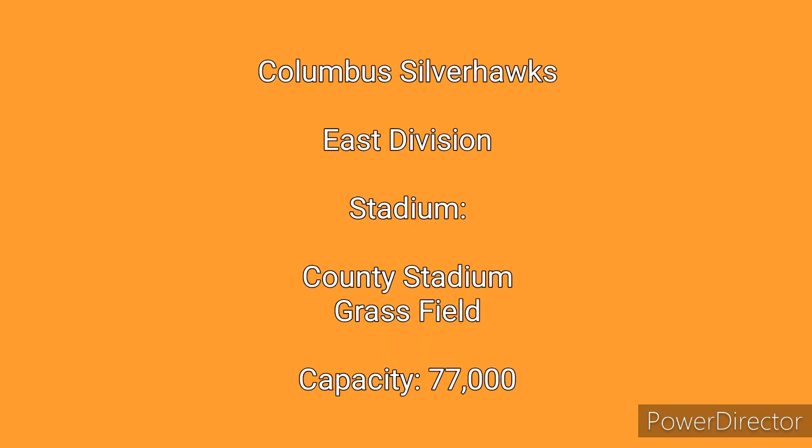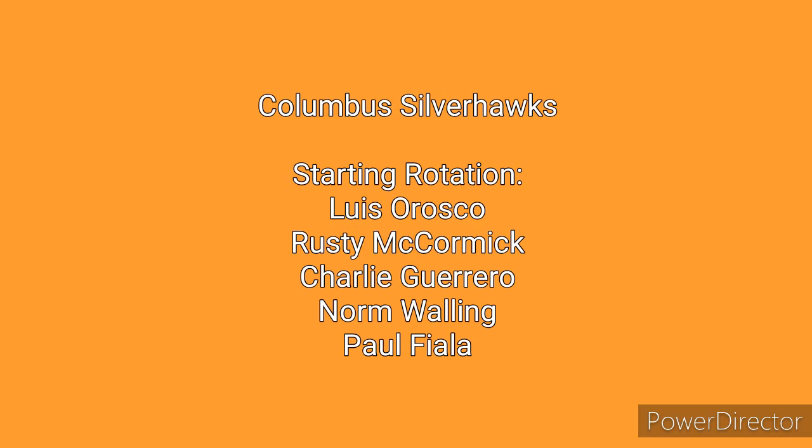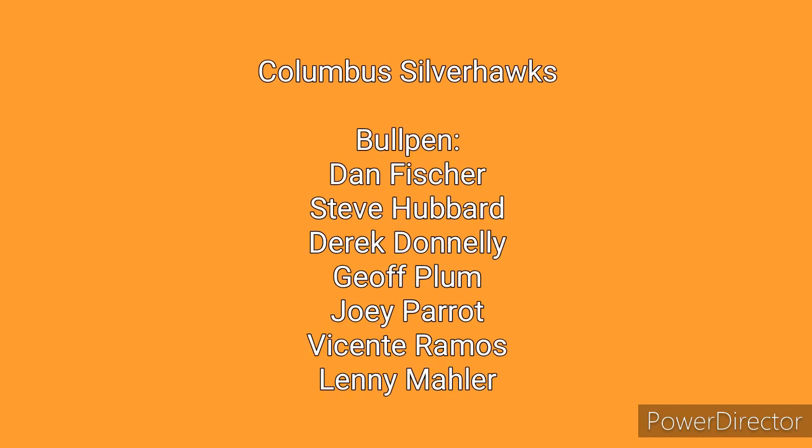Next up in the Eastern division will be the Columbus Silverhawks. They play at County Stadium, which is a grass field — a very large stadium with a capacity of 77,000. The starting rotation consists of Luis Orozco, Rusty McCormick, Charlie Guerrero, Norm Walling, and Paul Fiala. Outside of Orozco and McCormick, Guerrero, Walling, and Fiala are on the weaker side, and that may be the weakness of this starting rotation. The Silverhawks feature a lineup that many consider to be on the weaker side in comparison to the rest of the league.